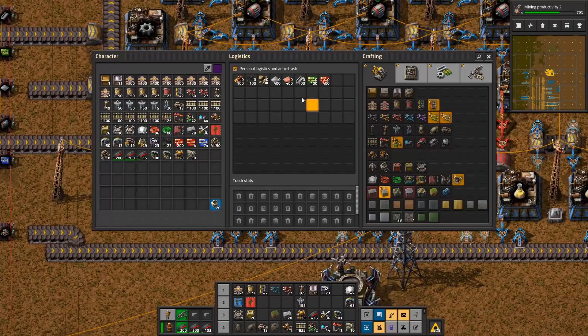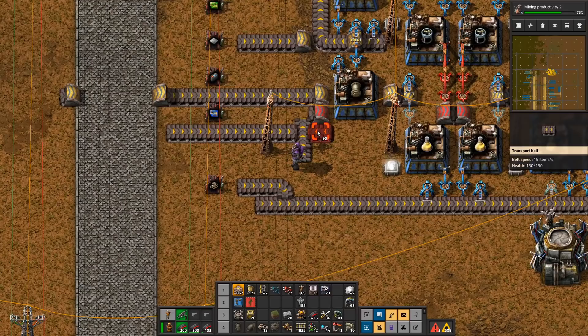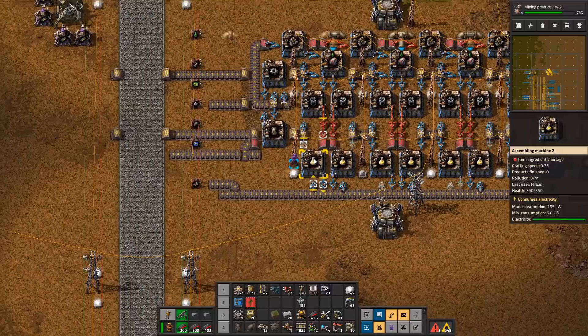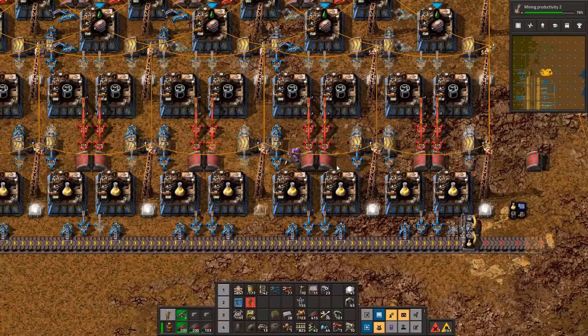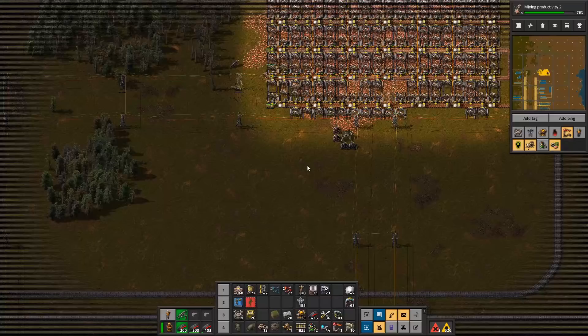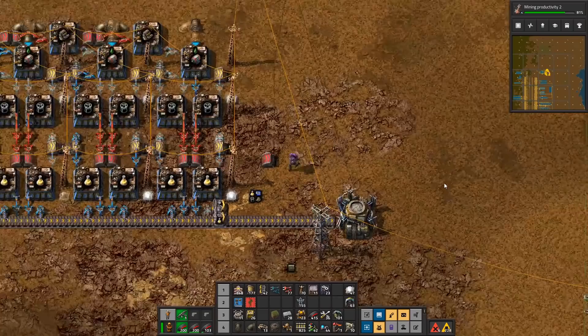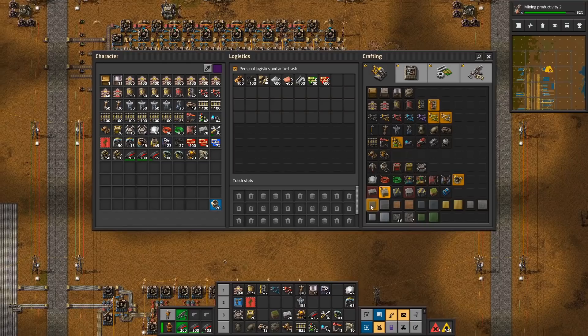Now one more thing - if you know robots, robots are built with flying robot frames and red circuits or green circuits. That means I could get some red circuits in here. I could get red circuits in on the top side, so this belt here will be red on the top side. I kind of knew this was going to happen. I'm just going to go down there and then we'll take care of it.